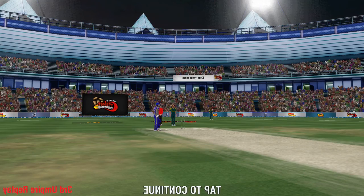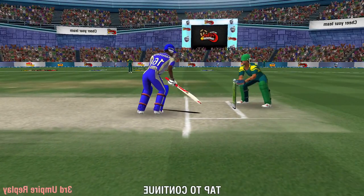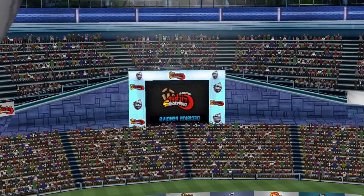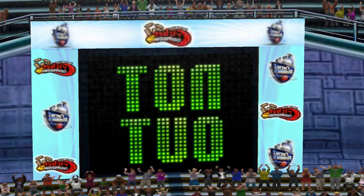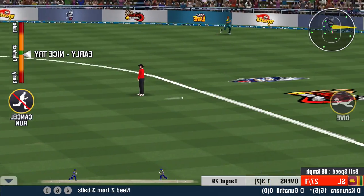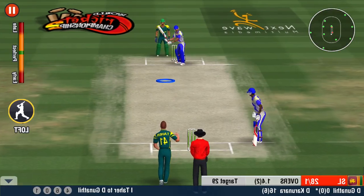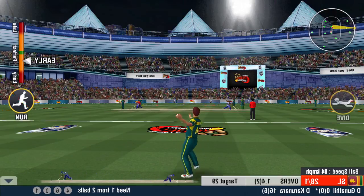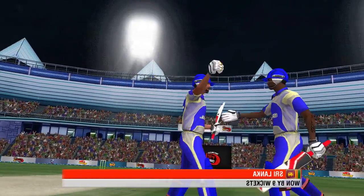A huge appeal for the stumping there — looks like they will have a look at it, as it is really close. The final call is going to be the third umpire's. Looks like the batsman made it back safe — no stumping this time. He's got it in hand and chucks it right back. That's some clever use of the wrist from the batsman as he drives that one down to the onside.